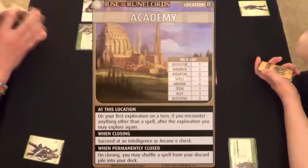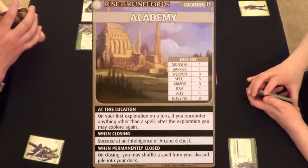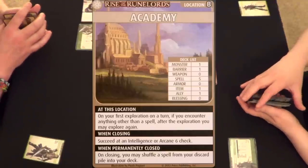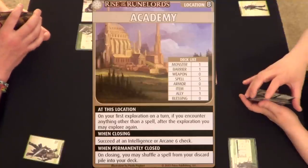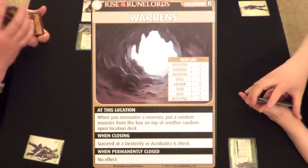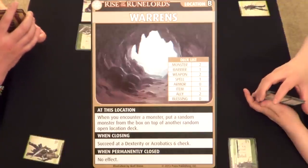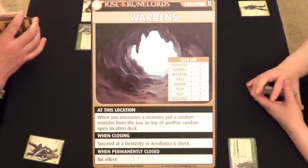The Academy: on your first exploration on your turn, if you encounter anything other than a spell, after the exploration you may explore again. When closing, succeed at an intelligence or arcane six check. When permanently closed, on closing you may shuffle a spell from your discard pile into your deck. The Warrens: when you encounter a monster, put a random monster from the box on top of another random open location. When closing, succeed at a dexterity or acrobatics six check.